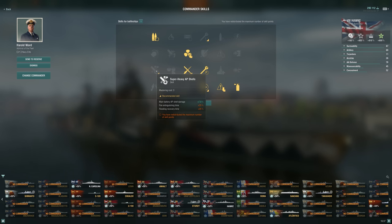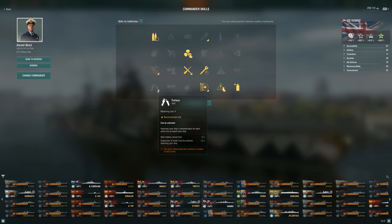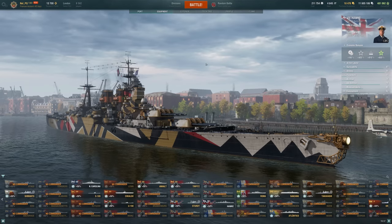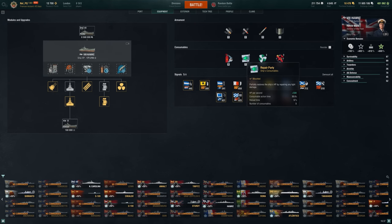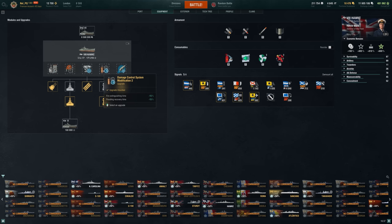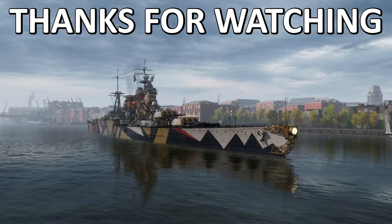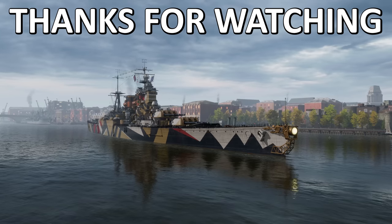As for the commander build, I'm sticking with a basic tank build with Brisk. Grease the Gears could be useful since the turrets aren't the quickest, but we definitely want Gun Feeders since both our AP and HE are so good. Brisk is awesome considering the concealment and speed we already get. Once I get up to that super heal, there's an argument for Super Heavy AP — the downside is fire duration, but when you heal back 100% of fire damage it's not as big a deal.